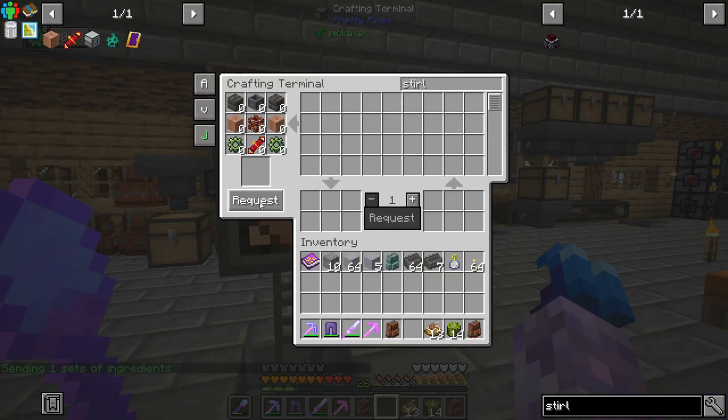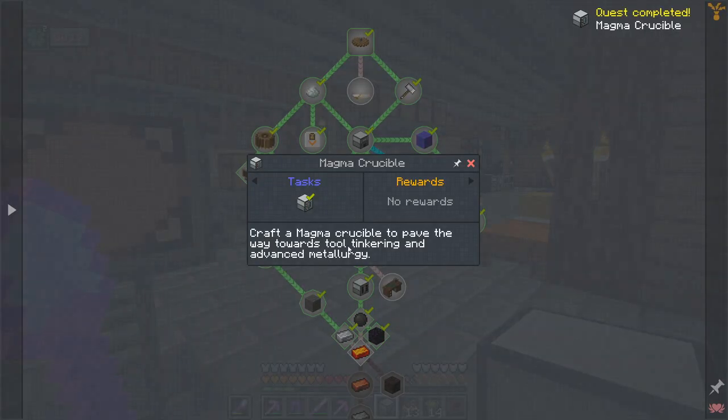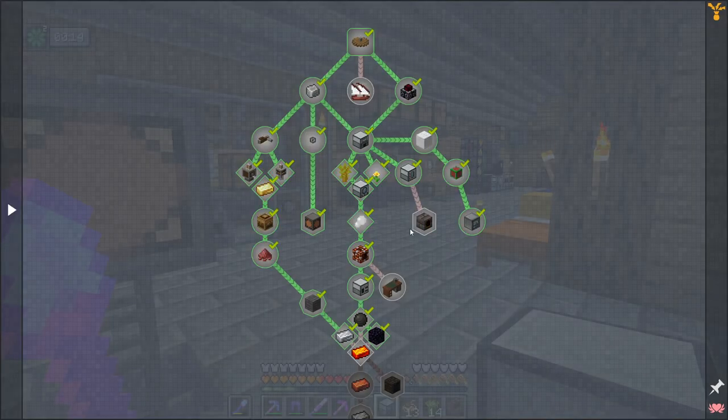We've got one magma crucible, which paves the way towards tool tinkering and advanced metallurgy.